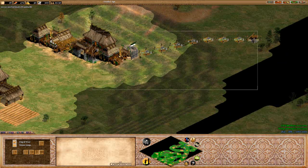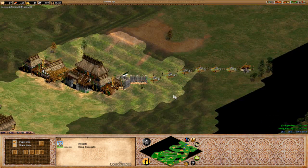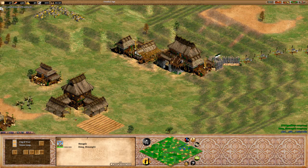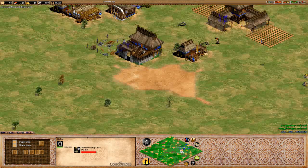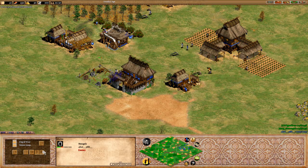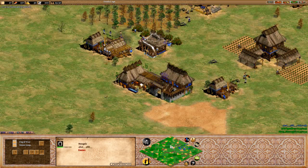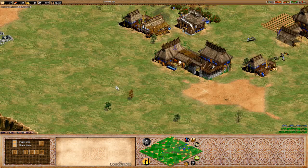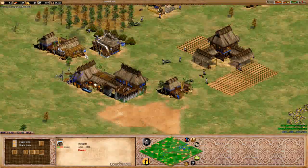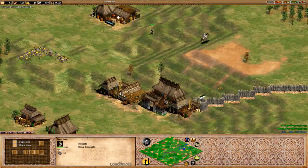Shuang looks like he's going for the wall off here, which is kind of interesting because it's a really hard area to wall off and it means dedicating a lot of villager time to it. It looks like we are seeing the stables, so we're going to see that great Mongolian scout rush which we all know and love — they do have a food gathering bonus, and when they level up to light cavalry they gain extra hit points. Both players will be going for that scout rush, but there are spears already out.